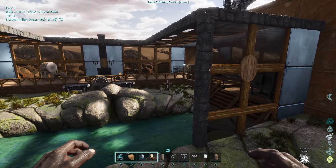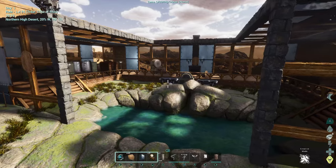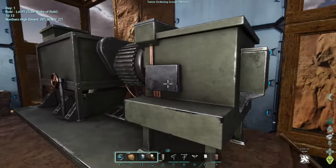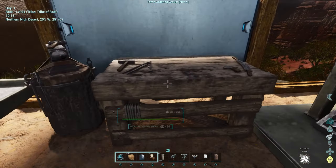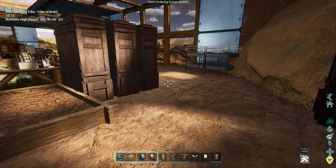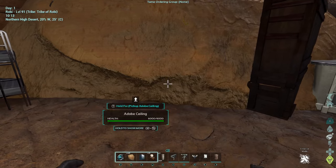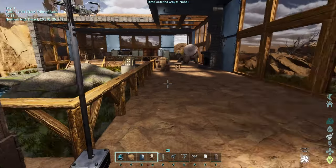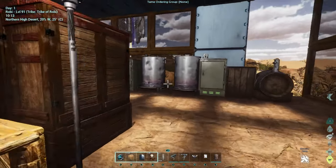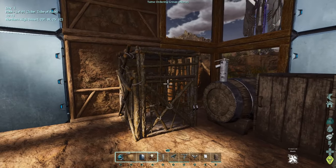In regards to building though, you can place just about any other building pieces on it — wood, stone, adobe, tek walls, greenhouse ceilings, stone — all of that. For other structures, I have a grinder, a smithy, a fabricator, and a chemistry bench here. You can place all those things on there. You can even place AC units, regular beds, double bunk beds, a fridge, an industrial cooker, an industrial grill, and preserving bins.